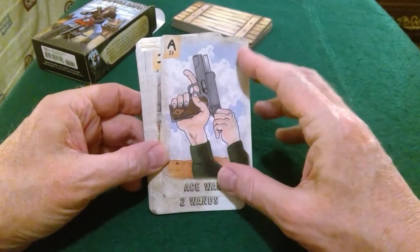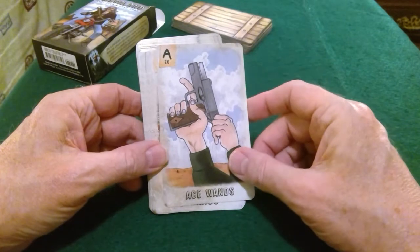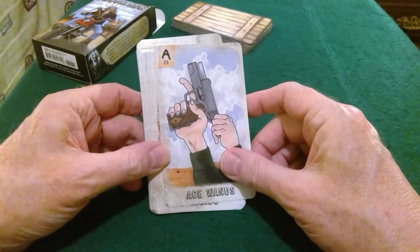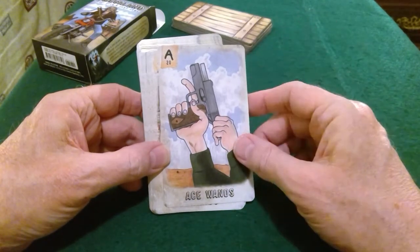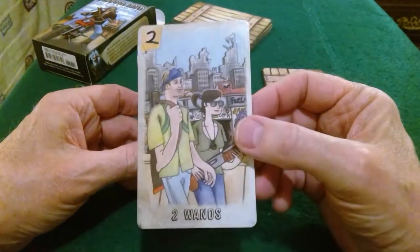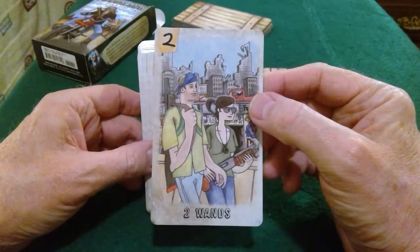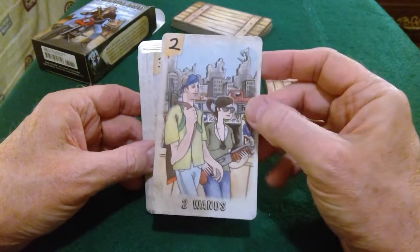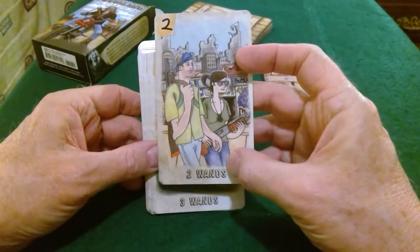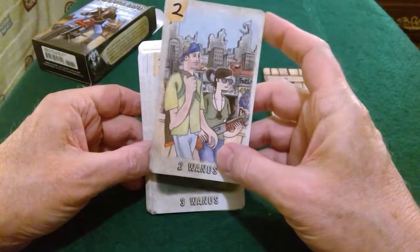Especially if you read intuitively along with tarot knowledge, I think you'd find this sobering. I don't see any whimsy in this deck. The Ace of Wands, Two of Wands — twos are about choices and couples, deciding to go on the path together for a little while, not quite holding hands. Looks like there's been some war or something in that city.